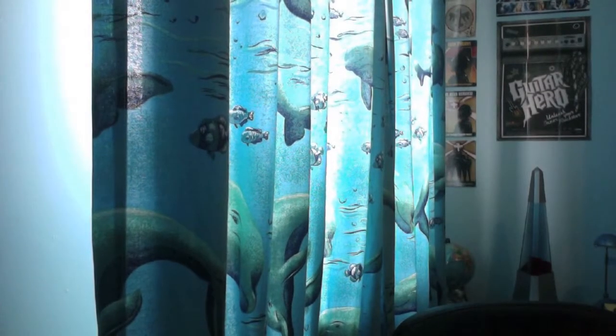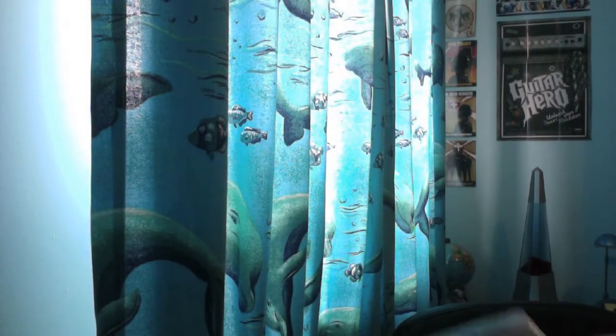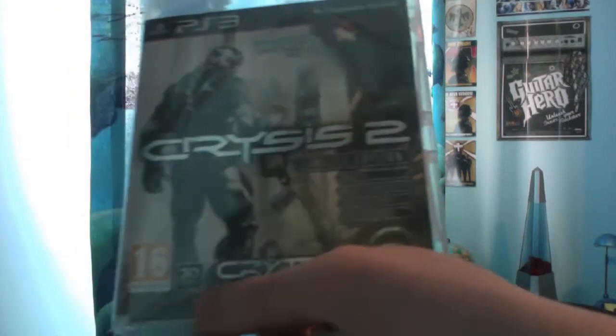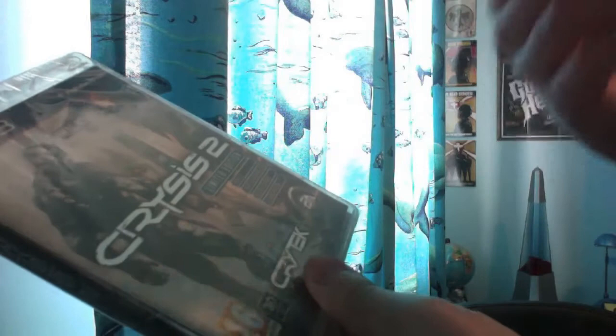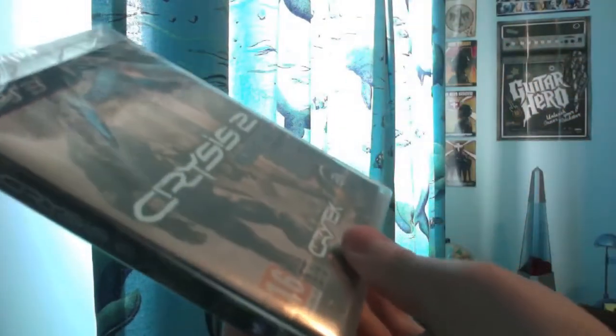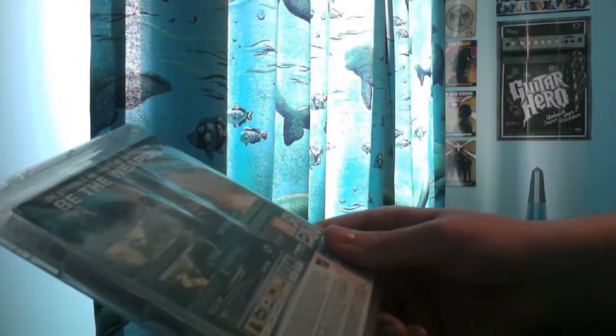Hello again on YouTube, I'm back again with another unboxing. It's the release date of Crysis 2 and I got the limited edition which I pre-ordered off Amazon. It comes with bonus XP, platinum, dog tags, weapon attachment, and a weapon skin — all nice and shiny. I'm sure you've seen loads of unboxings of these before.